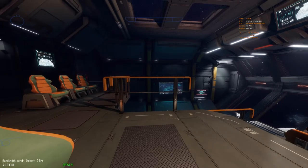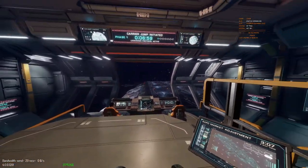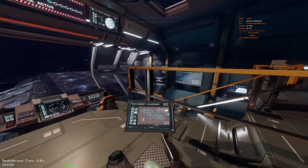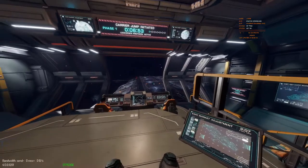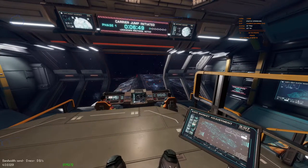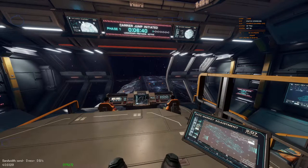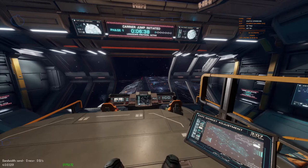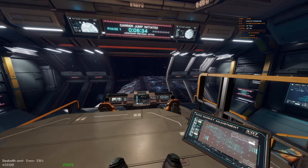I've discovered that I can disembark when I am docked at my carrier - this is new and interesting. I landed on my carrier over on that pad in my big old Cutter, dropped in, initiated a carrier jump, and then realized I could disembark. So I went and left the pad.